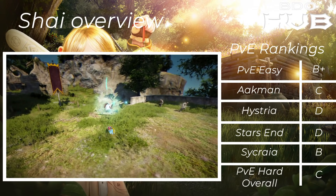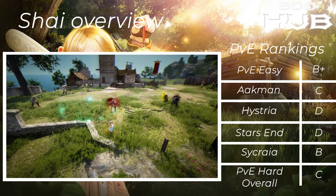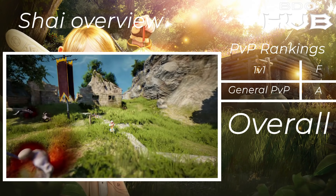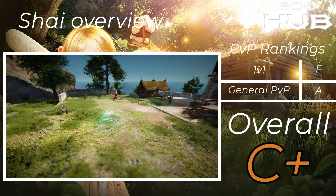The Shai. For PvE easy it's a B+. Not great: C in Akman, D in Hysteria, D in Starzen, B in Sycraia, PvE overall a C. This class can go and grind these areas with lower AP fairly easily — it's just that other classes do it better with higher AP. For 1v1s — F. Just don't do it, you can't. In general PvP an A, so overall for this class a C+.